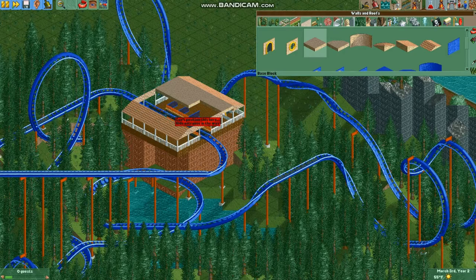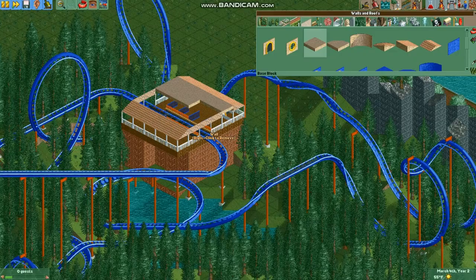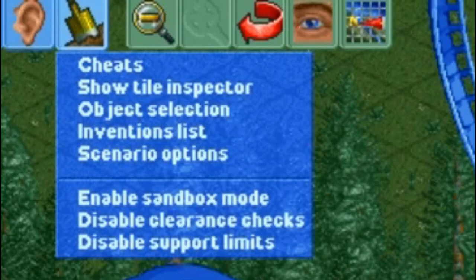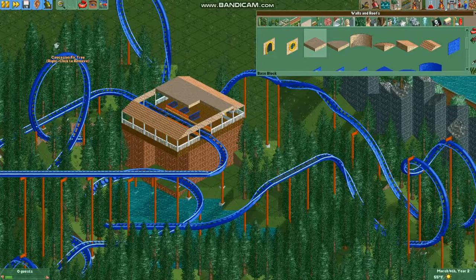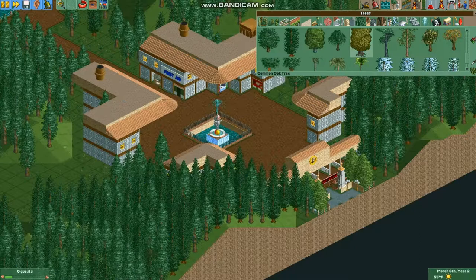We can't place the roof here because the entrance is in the way, which makes no sense at all. But don't worry, there's a way to cheat! We go here, select 'disable clearance checks,' and now things can occupy the same place at once. Just be sure to turn it off when you're not in need of it, or else one day when you're adding trees, you might be in for some situation.